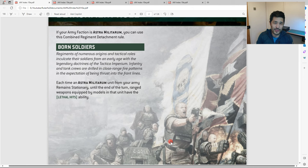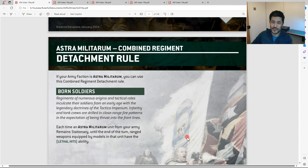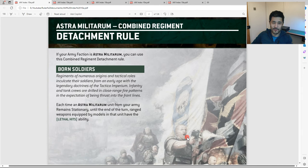Let's get straight into it and look at some assumed knowledge for this video. The first thing to remember is obviously the detachment rule for Astra Militarum: Born Soldiers. We've only got one, given we're still an index army in 10th edition of 40K. If we basically stay still, we've got lethal hits where sixes to hit become automatic wounds, and it only applies in your turn. The key thing is it doesn't work in your opponent's turn. What remains stationary most of the time? Indirect fire units.